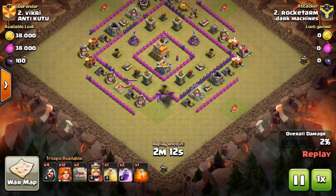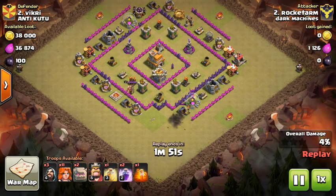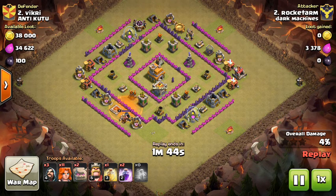He used two golems, some valkyries, and some wizards - he's going to surround them with a poison spell. Yeah, he took them out with one valkyrie. He did get a hundred percent, so it's actually kind of weird what he's doing but effective.